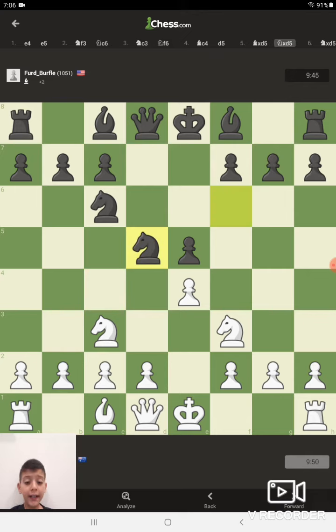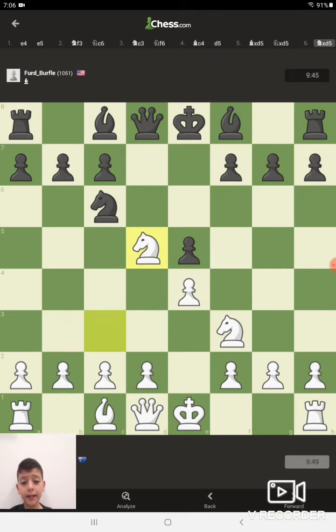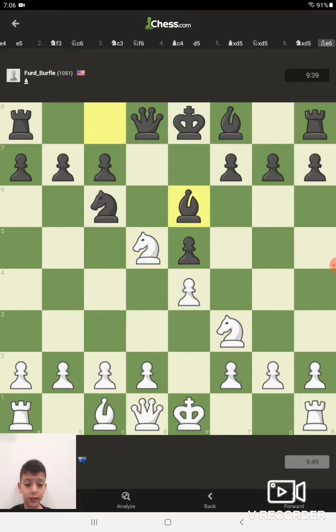He gives me an almost free pawn at d5. I take it with my bishop, he takes with his knight, and I take with my knight. Right now I'm up a pawn.